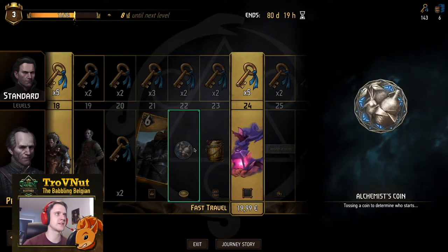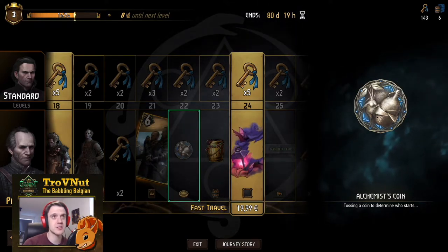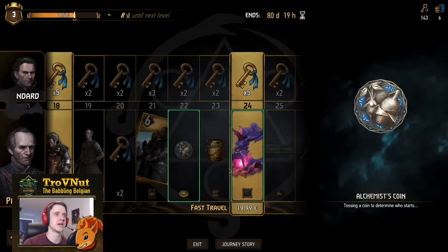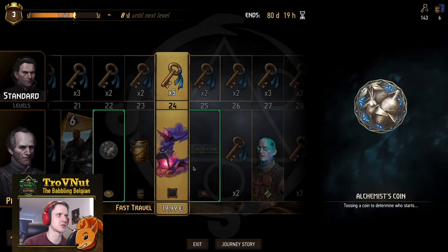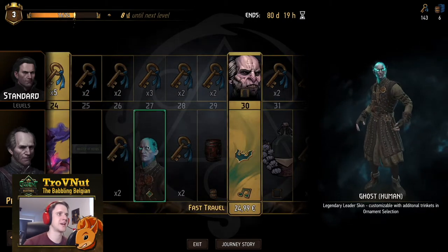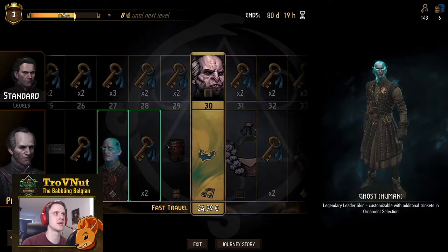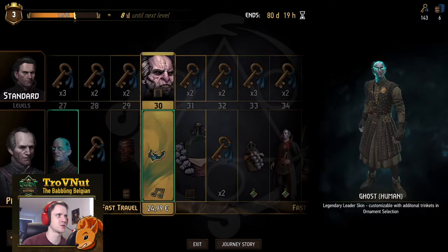Then coin skins — I think there are six coin skins in this journey. The first one is the alchemy skin, and you can actually see the mandrake root which Regis uses to brew that alcohol. The next skin basically goes into a ghost theme, where his head changes into a ghostly form.